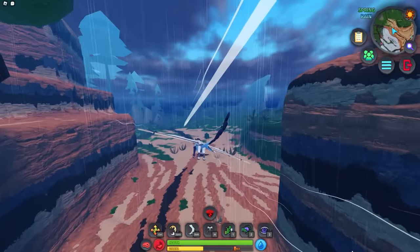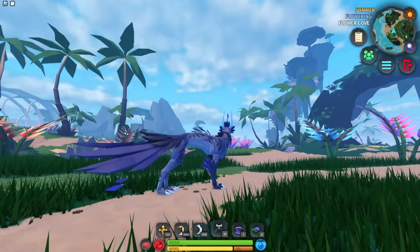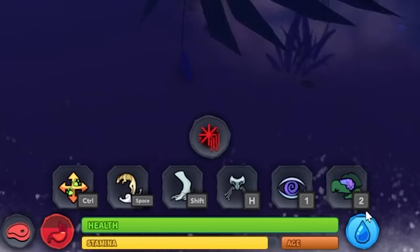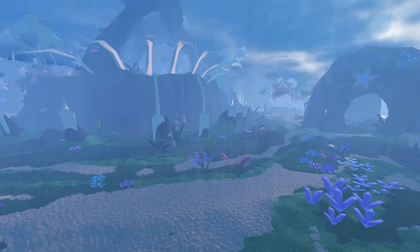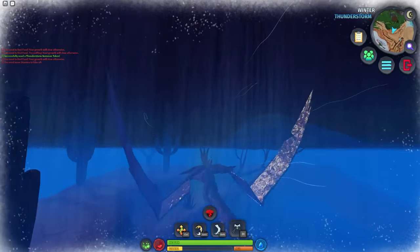Rain also obscures vision. Flowering — I'm not currently sure what it does at the moment; it looks pretty, I guess. There's snow, which makes it snow obviously, and debuffs you when you're outside. Lastly, there's thunderstorm — it obscures vision quite heavily, but the main threat is something I'll talk about soon.